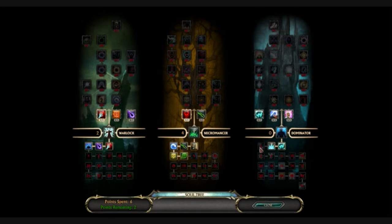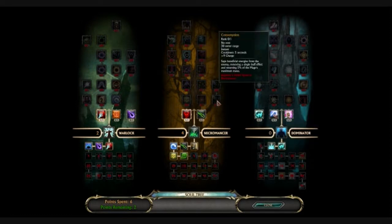Let's see what else we have: Dark Armor, Thunder Blast — which is another instant. Is this just full of instant spells? And there's Consumption: saps beneficial energies from the enemy, removing a single buff effect and returning 5% of the mage's maximum mana.